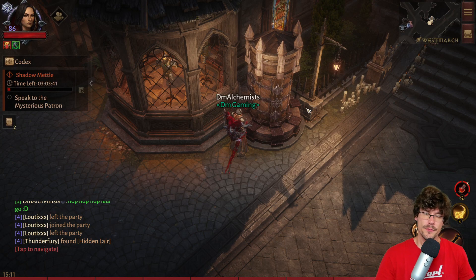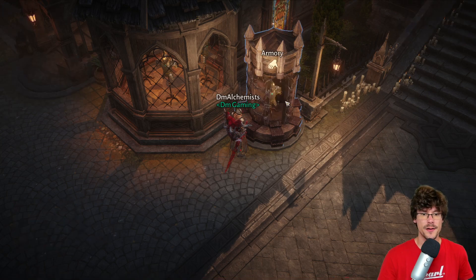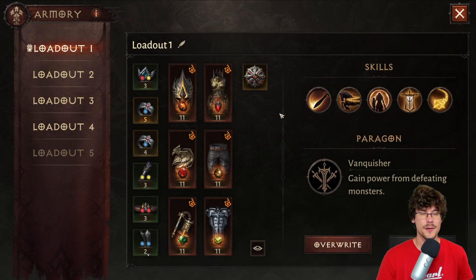The Armory is something not very known by players but it's very useful in order to save your equipment, because it will save every piece of gear that you have but also your skills and your gems. Meaning that if you wish to switch from one setup to another, it will be very convenient with the Armory.